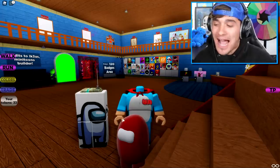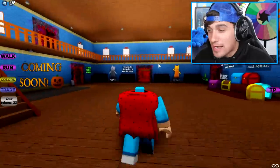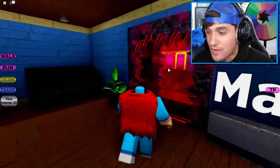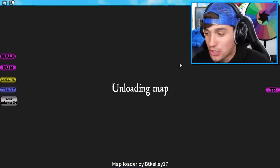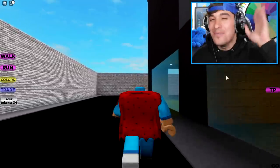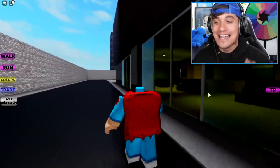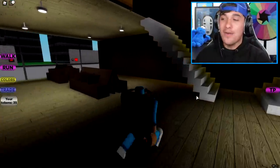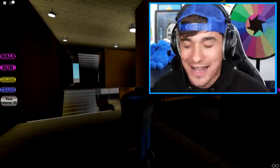The first thing we gotta do is get ourselves a character like Among Us. The way to do that is incredibly simple — you need to head to the map selection inside of this map, which is just over here in this direction. Then we have to head into the city map portal, which is where the city map lies. I think I went the wrong way already. I'm such an idiot.